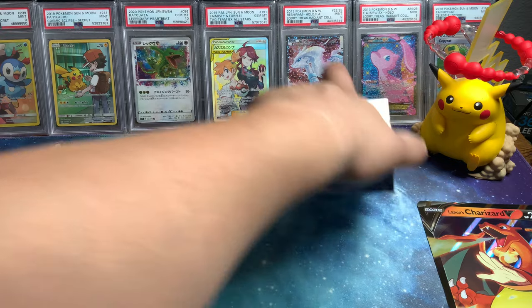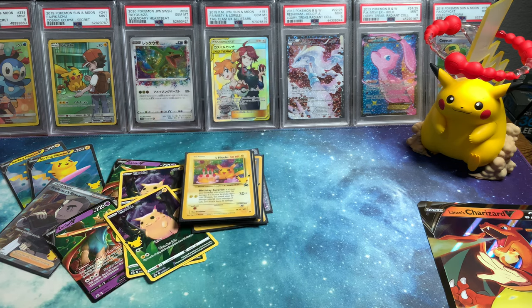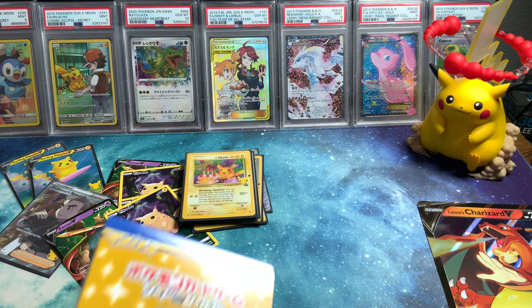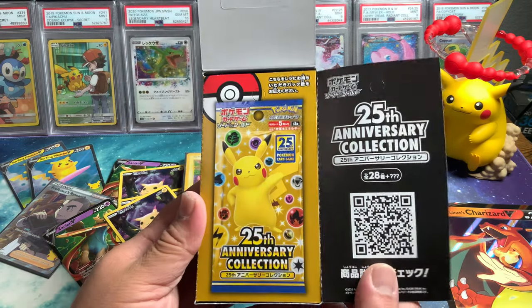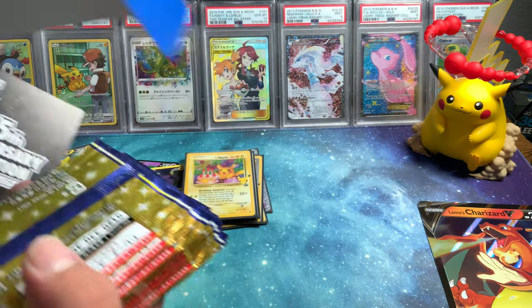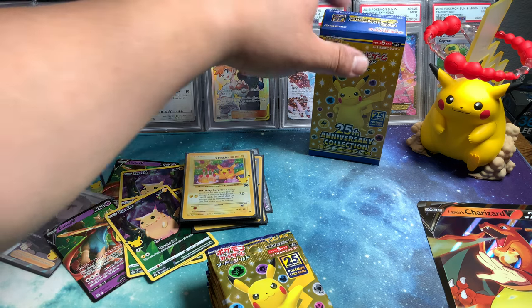But I think we want to break into this bad boy here — we're looking for the Gold Mew. That's the super chase card of this box. I don't even know if there's a card trick. That's super nice — it is definitely the smallest box I have opened.